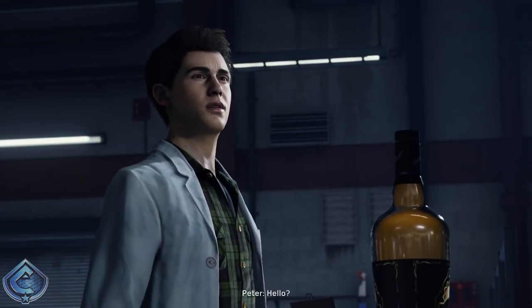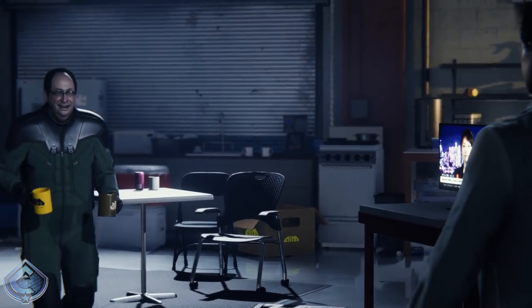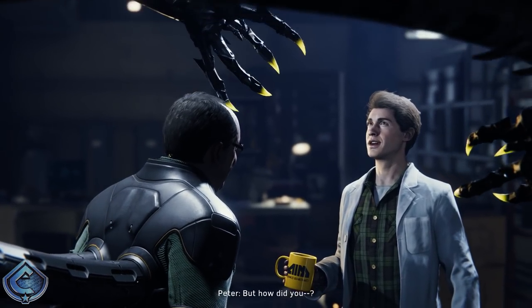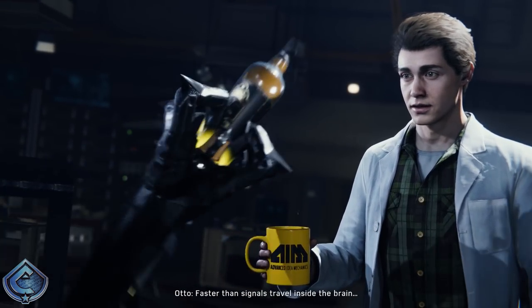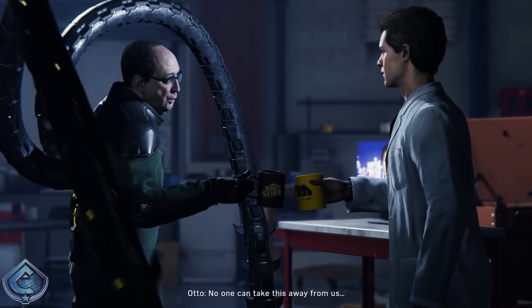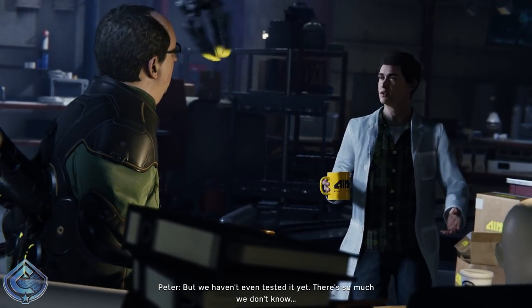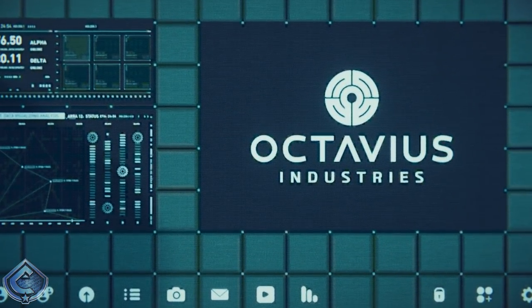All right, no worries. Let's see what's going down. 'Hello, Parker — just in time to celebrate!' He's limping. Wait, where are the arms? 'Intracranial neural network — neurotransmission speeds under one nanosecond, faster than signals travel inside the brain.' Never mind that — oh my god, we did it, Peter! He is full on emotional. 'Stop — your work on the neural web was the key.' 'But we haven't even tested it yet, there's so much we don't know.' 'It works beautifully — come on, take a look.' Oh god, this is impressive.